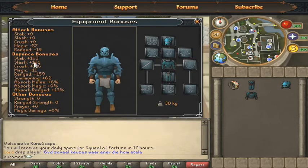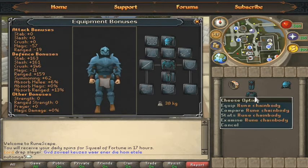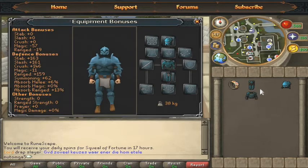The rune full helm, plate body, and plate legs setup has a much higher amount of stab and slash defense — mostly around 20 more. As you can see, the crush defense is the same, but equipping a chain body — and you can even swap in a plate skirt — will give you a lot more crush defense than just using a plate body.